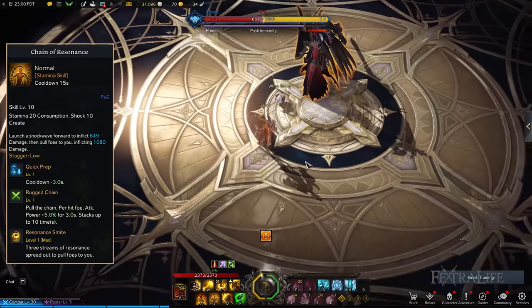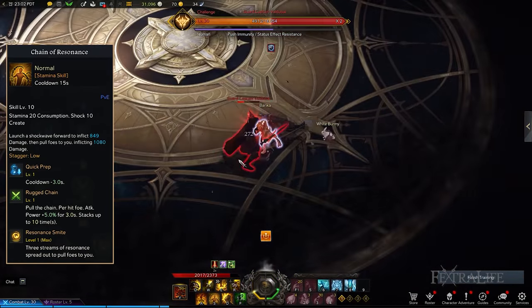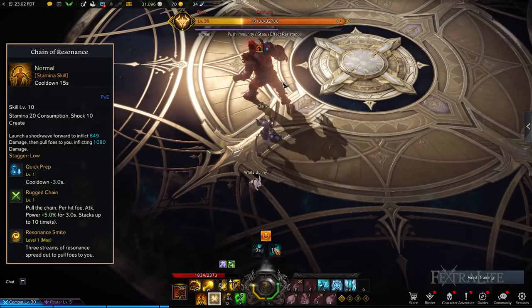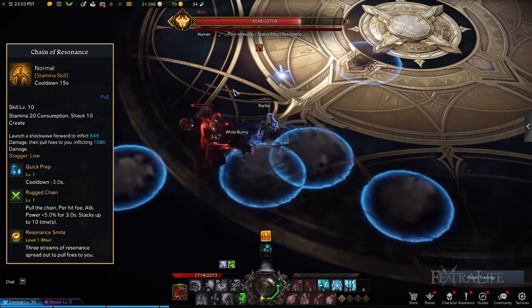Chain of Resonance, unlocked at Combat Level 40, allows you to pull groups of enemies towards you thanks to the Resonance Smite Tripod while dealing decent damage. The other Chain of Resonance upgrades to consider are Quick Prep and Rugged Chain. This combination reduces the skill's cooldown to use it more frequently, and also boosts your attack power depending on the number of targets you're able to hit.